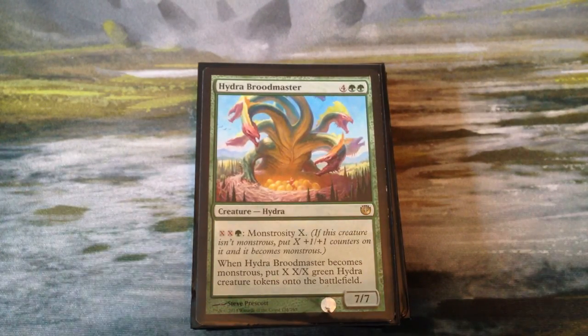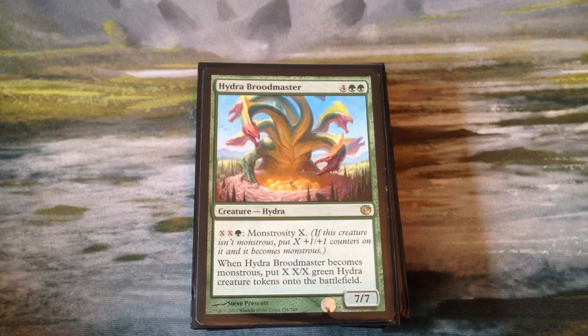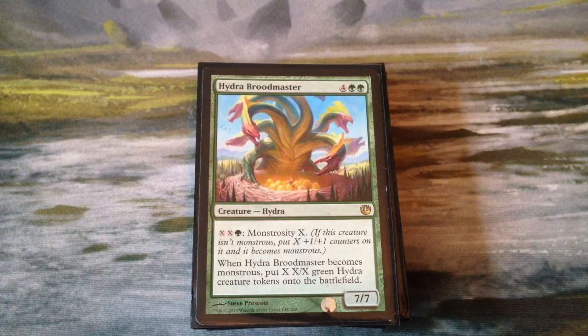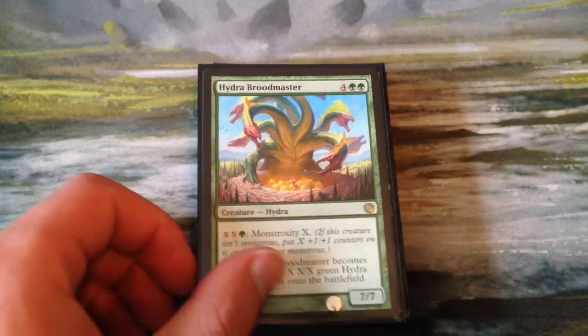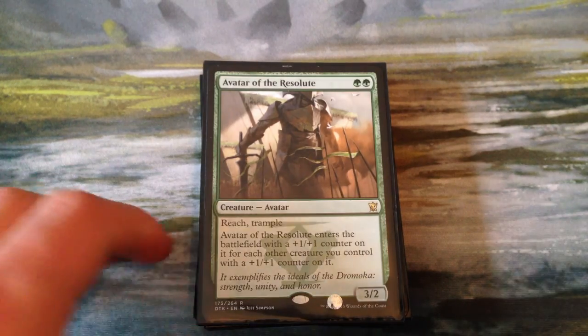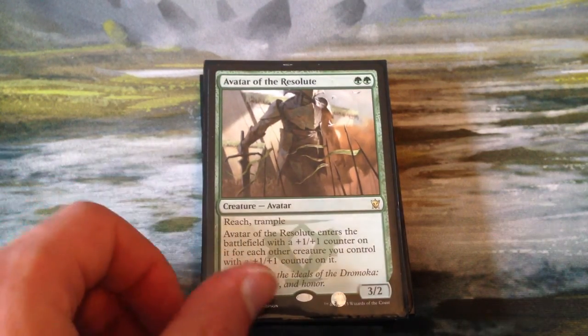Hydra Broodmaster is a 7-7. We can monstrosity it for X, X, and green, and we put X plus-one-plus-one counters on it. We also put X-X green hydra tokens on the battlefield — so not only do we get counters, we also get tokens that we can put counters on. Avatar of the Resolute is a 3-2 for 2 green, which is already good, but it has reach and trample. It enters the battlefield with a counter on it for each other creature we control that has a counter on it — so if it comes in early it's not great, but if it comes in later it can be amazing.